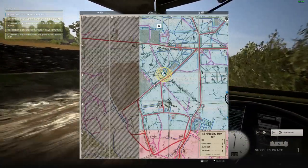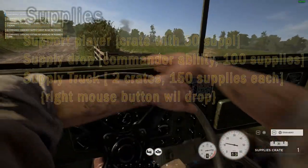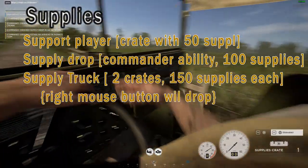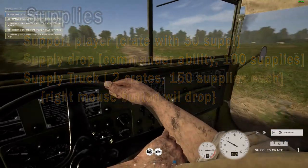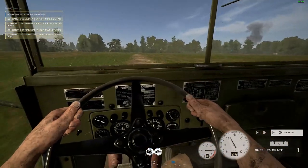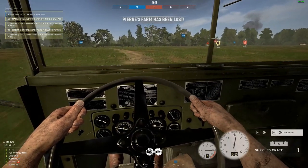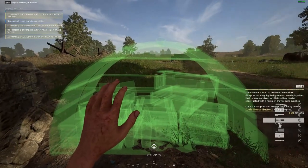To complete the construction of that item you will first need supplies. Supplies come in three forms: the supplier box from a support player which carries 50 supplies, the supply drop from command which carries 100 supplies, or one of the supply crates in the supply truck which carries 150 supplies. Assuming you have the supplies available, next up is to whip out your hammer, be close to the blueprint, and start hammering using the left mouse button or fire on consoles.